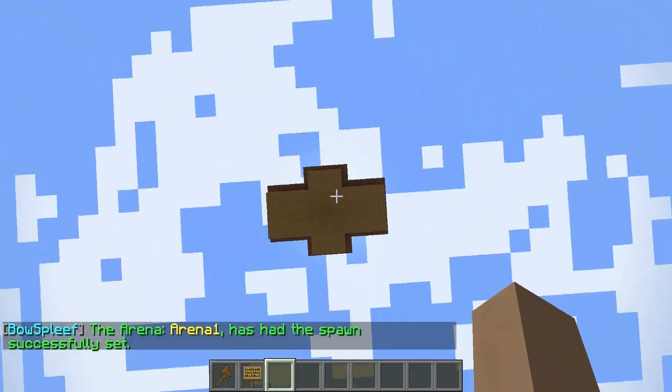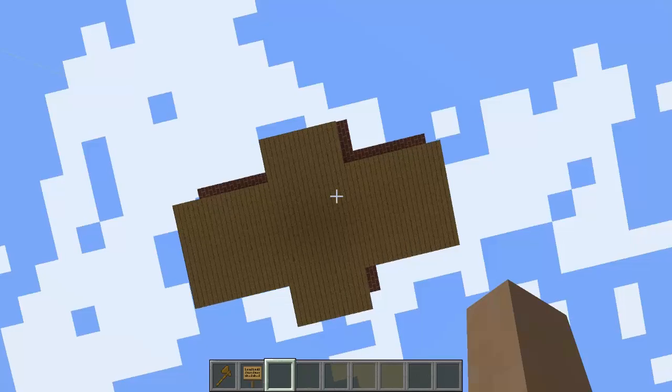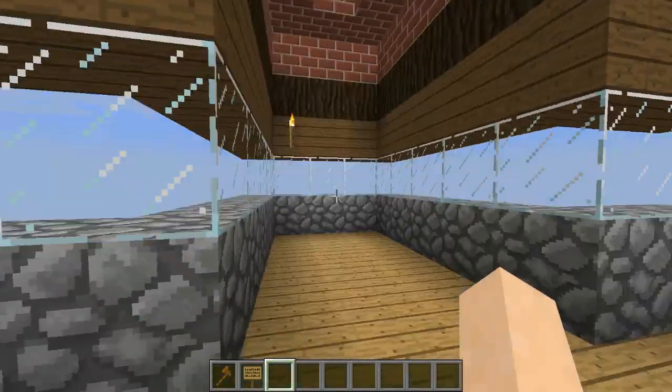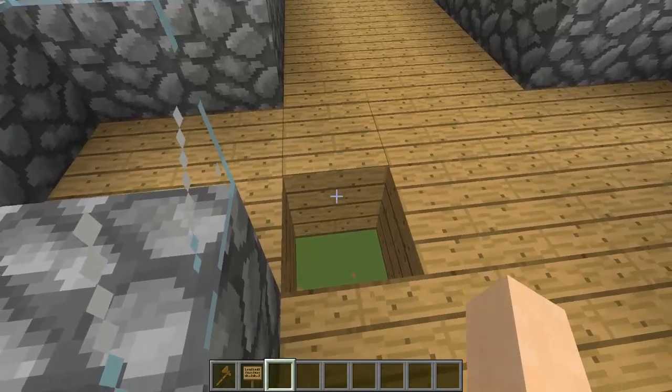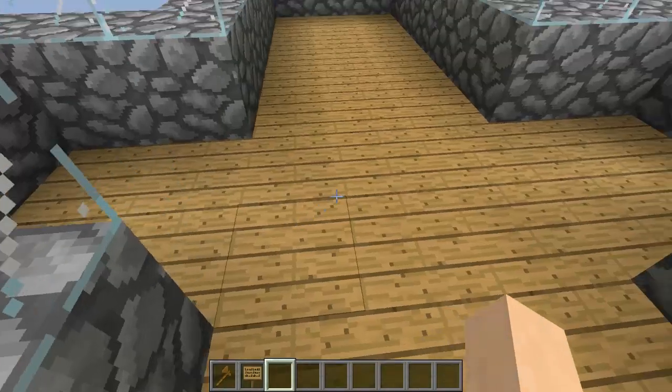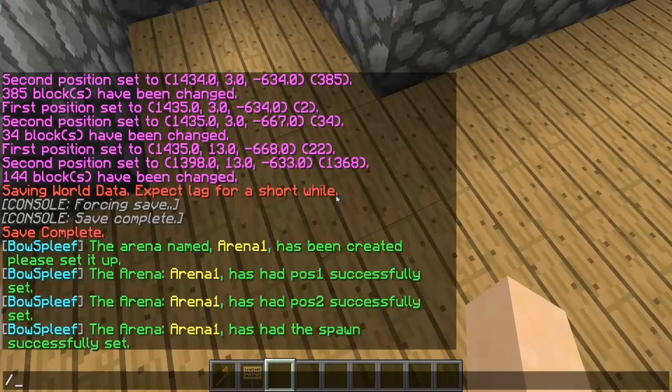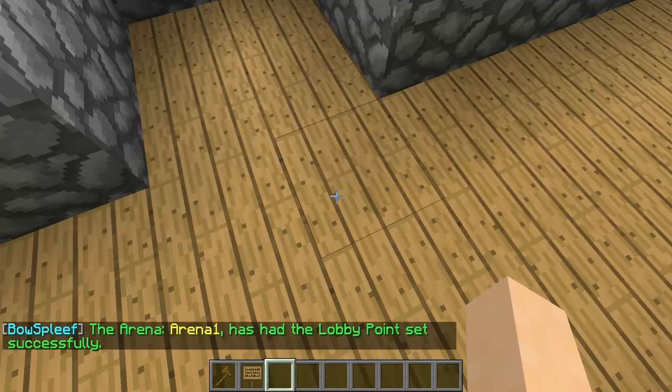I have a pre-built lobby up here — it doesn't have to be in the air, just whatever you want, any building. Go wherever you want players to spawn in your lobby and do slash BS space set space your arena name space lobby. It will say the arena arena 1 has had the lobby point set successfully.